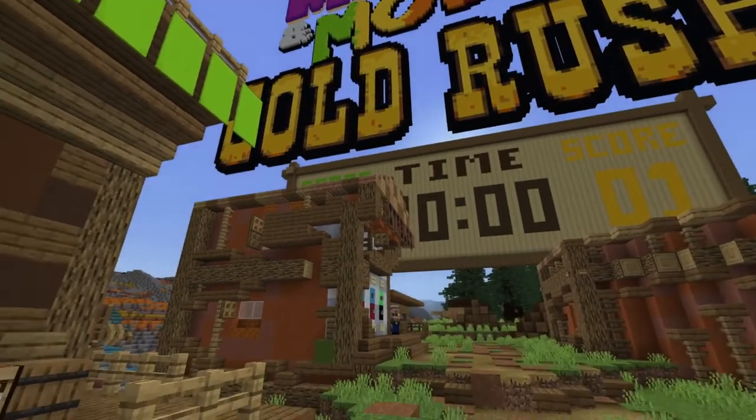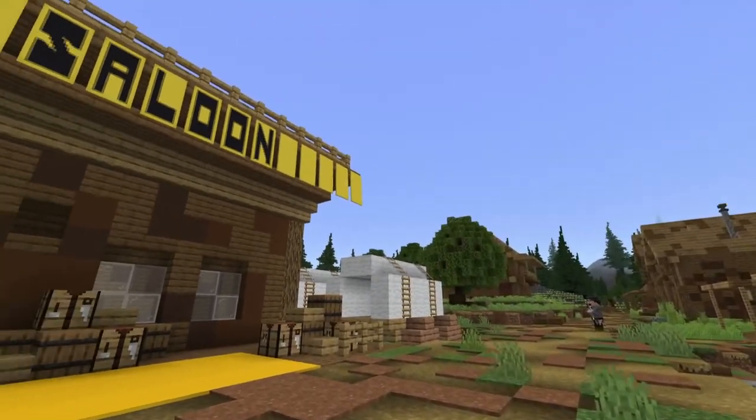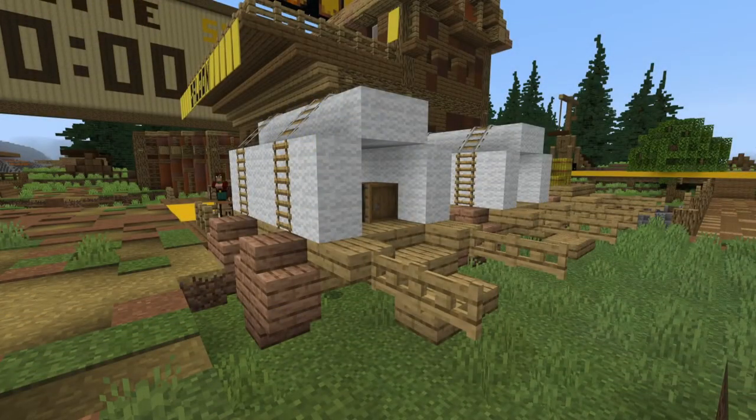So let's set up and start a game. First, we need a theme and some players. For this example, we're choosing a Wild West theme, but it could be anything. And here are the players.